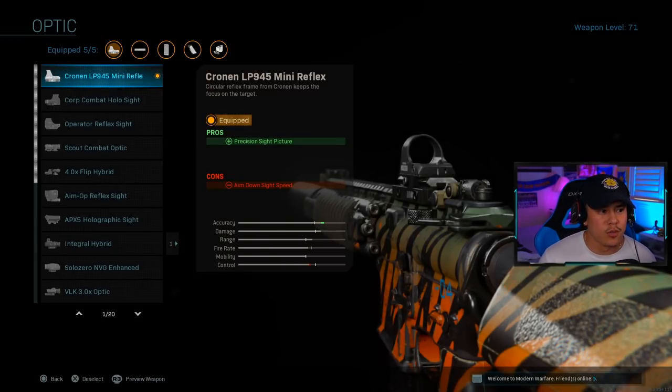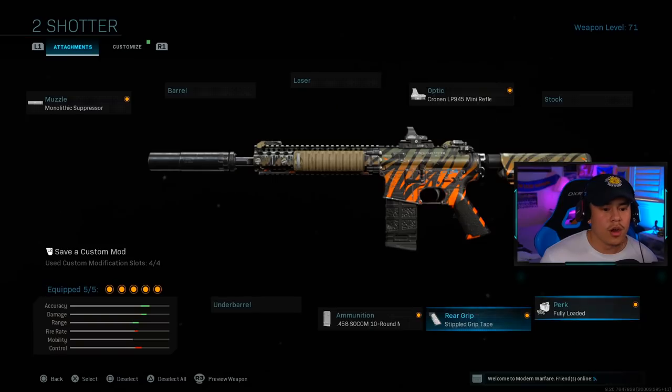For the next attachment we're going with the Cronin LP945 Mini Reflex. This is optional, but I highly recommend using a reflex because when you're only rocking 10 rounds per magazine you definitely need to hit all of your shots. If you're not precise you're going to be in a lot of trouble.